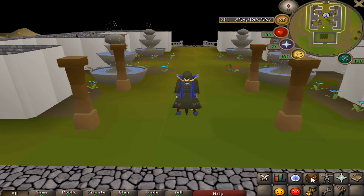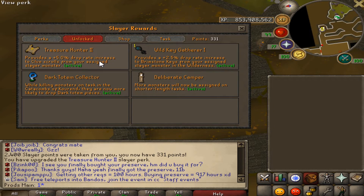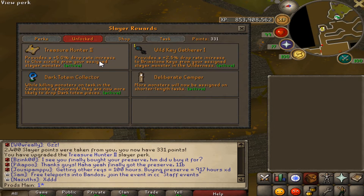But first let's go ahead and look at the perks, and then after that I'm going to show you guys the loot. Here are all the perks that I have unlocked. The first one is the clue scroll launch, because it provides a plus 5% drop rate increase to clue scrolls from assigned slayer monsters.